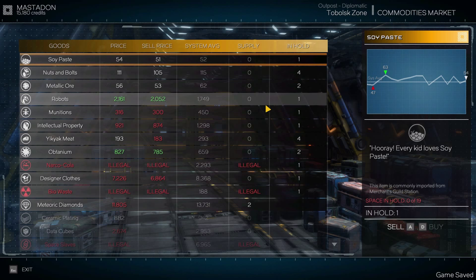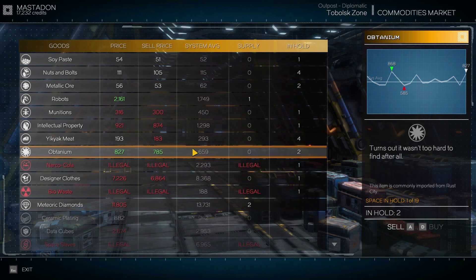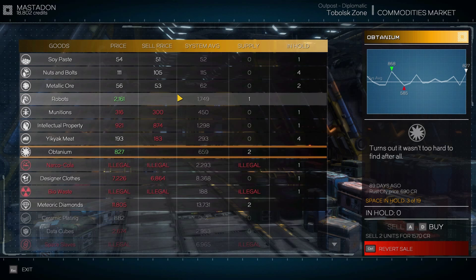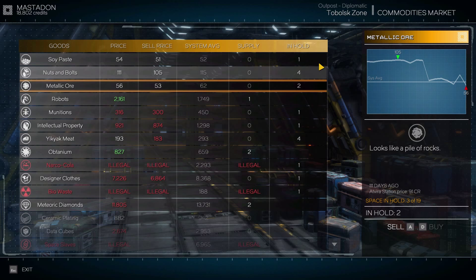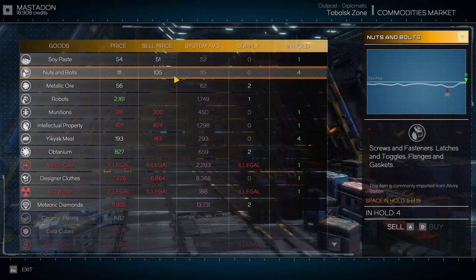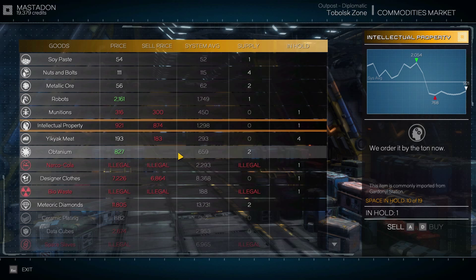Let's have a look - commodities market. I hope the prices won't be too bad. We can sell the robots - not a bad deal - so sell that one. We can sell Obtainium, sure why not. The ore is slightly below system average but the price is very low. I don't think it's worth wasting cargo space for this. Let's just sell most of this stuff.